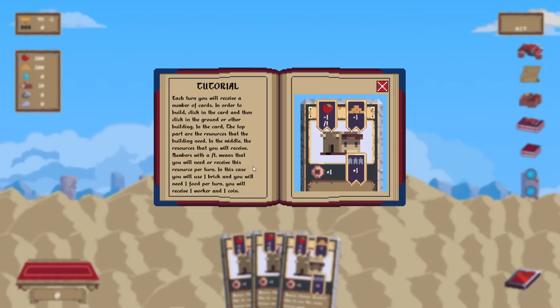Each turn, you will receive a number of cards. In order to build, click on the card and then click on the ground or another building. On the card, the top part is the resource the building needs. In the middle, the resources you will receive. Numbers with a slash — T means you will need or receive this resource every turn.